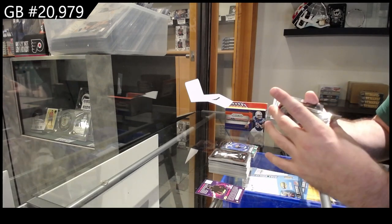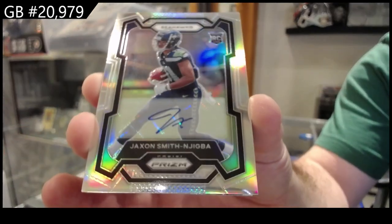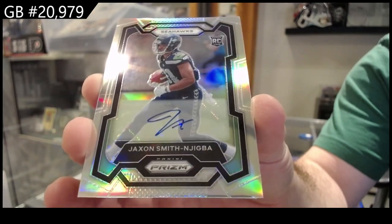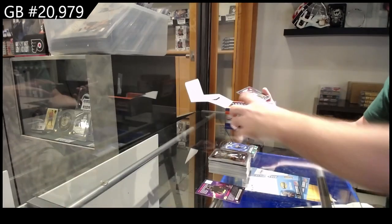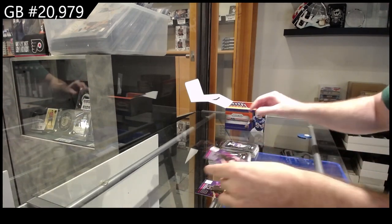Rookie auto for the Seahawks of Smith-Nijbach. I don't know if I'm saying that name properly, but Smith-Nijbach — and that's a Prizm variant. For the Browns rookie, and for the Giants, Hyatt.